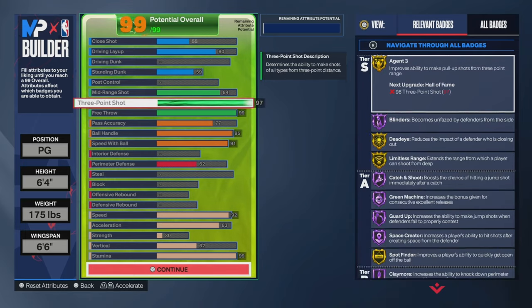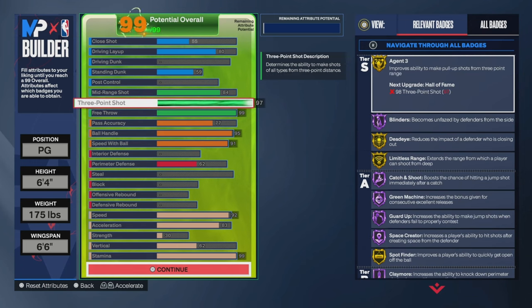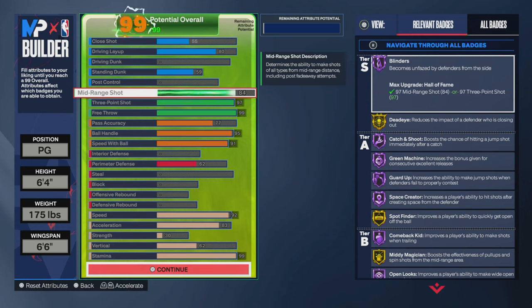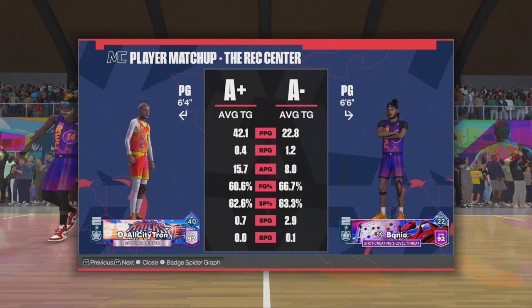97 three-point shot — it goes automatically from mid-range 84 and you max it out to 97. You get all these Hall of Fame and Gold badges and you will not miss. You saw it in the clips at the intro — 97 rated contested green. Come on y'all, do you see what I am doing in the rec with this build? This build is going insane.